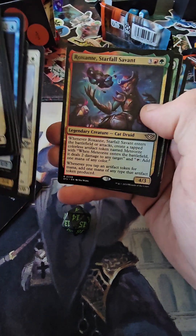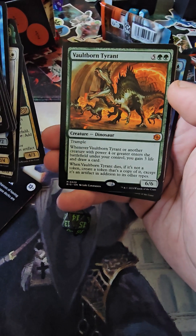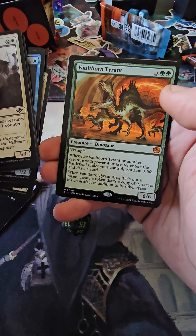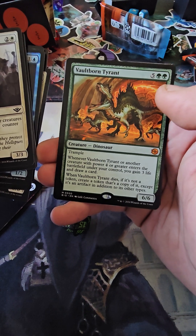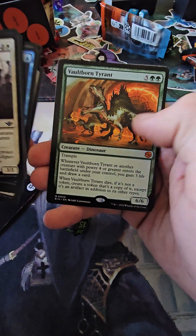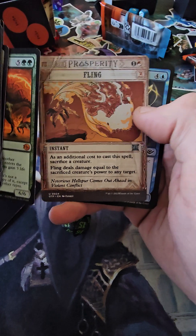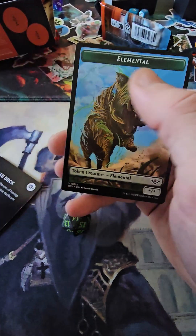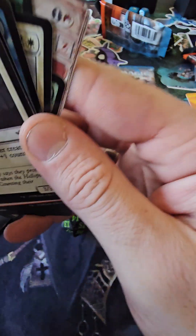Roxanne, nice! And Vault Born Tyrant — he's cool. When he dies he makes a token of himself, a copy of himself, as long as he's not already a copy. Lush Oasis, nice. Elemental token. Onto the last pack.